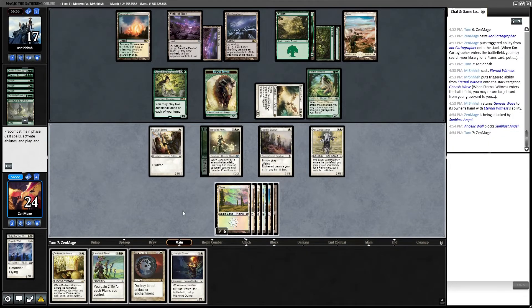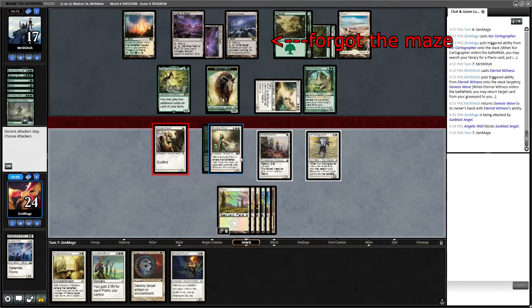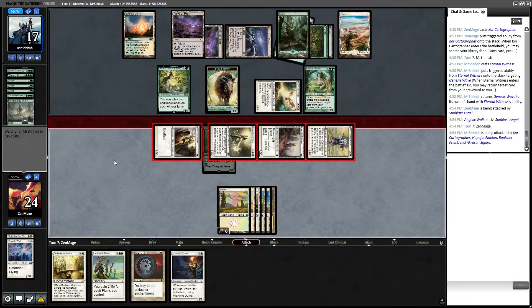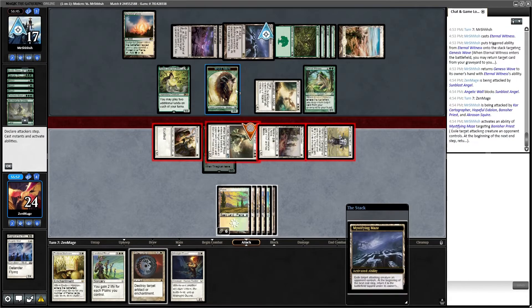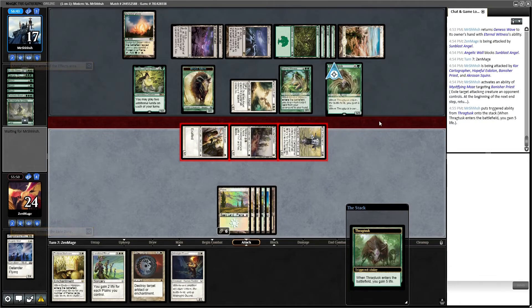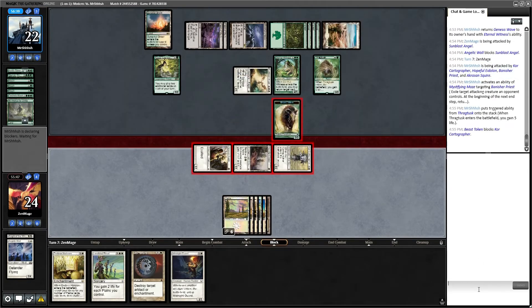Turn seven. I don't know what to do — can't attack again. Well, if I swing with everything, might slip through. Let's just send the whole army charging forward, to battle! Oh, there's the maze. And he's going to get his Thragtusk back — I should have seen that coming. This guy's no slouch — he'll use that to block one of my guys. Well played, sir — I didn't do any damage at all.